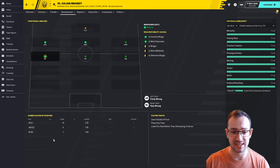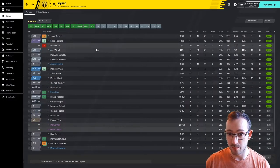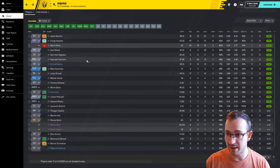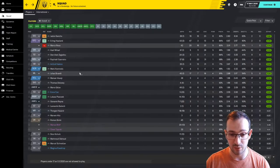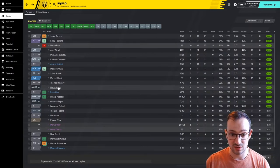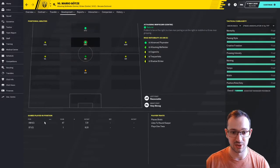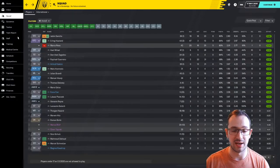Four games in the attacking centre and one game on the right for Brandt. Gots is playing attacking centre — 47 games there. He's played one game as a striker and played an 8.2, so he most likely scored in that game. Everyone has been playing absolutely amazingly.